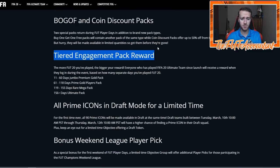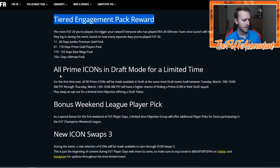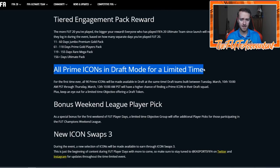The tiered engagement reward was messed up today - they were not giving out the correct pack at first. I got my ultimate pack right away and got an 83 rated. They did not give out much from these packs today, except for a few people I saw packing insane things. All prime icons and draft is available for a limited time - I've been getting Moments in drafts, I did a draft last night.